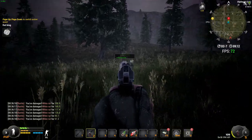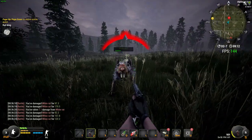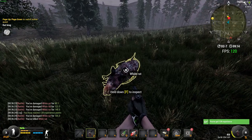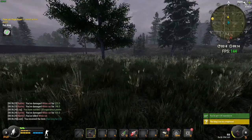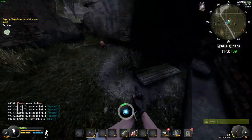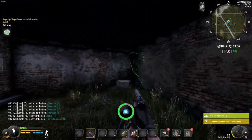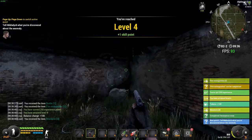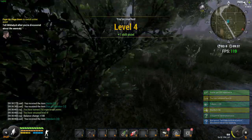Once you have killed the Rat King and obtained your Rat King fur, head to the gas station at B2/2. As soon as you get to the gas station, run in through the main entrance and turn right to pick up the fire extinguisher. The anomaly quest will automatically complete itself by standing near the anomaly. That is everything done — that is level four, part five complete. Go hand in your quests, congratulations.